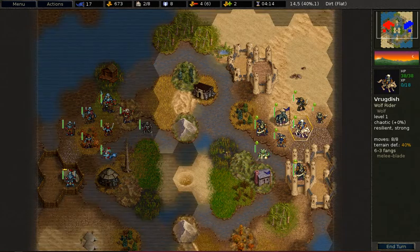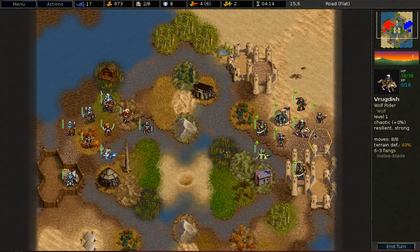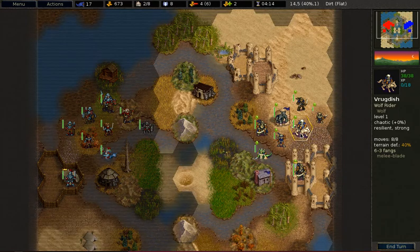The next unit is the Wolf Rider, which is a very expensive unit at 17 gold. It also does low damage compared to its cost. However, the big advantage is the movement type and the number of moves.